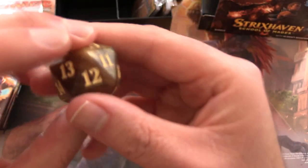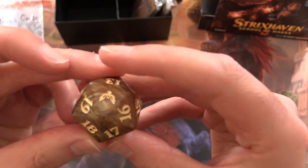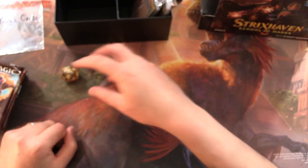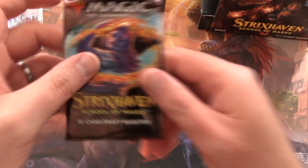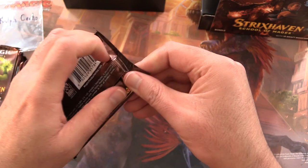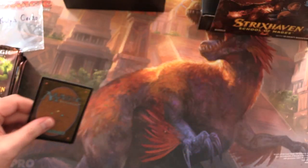Let's roll. This dice is cool — we have a Lucky 7. No, 18. I don't know if that's good or bad, but we are going to continue regardless. Let's get stuck into some Strixhaven and see how we do.